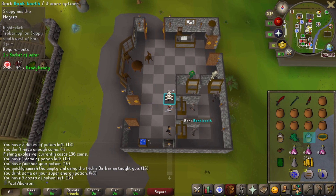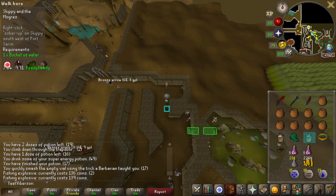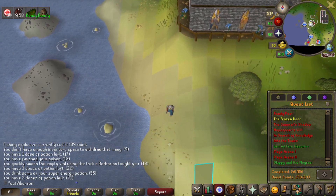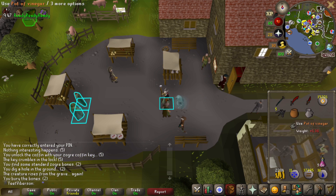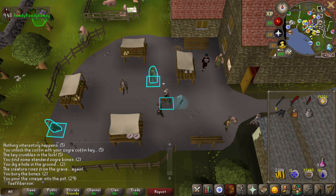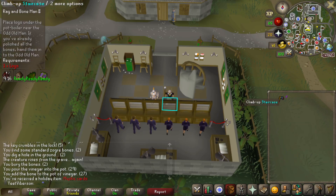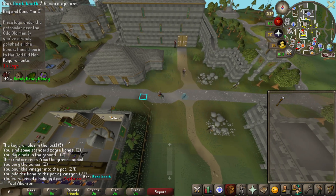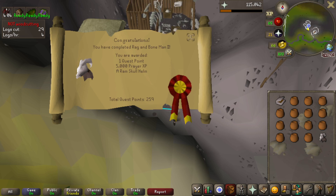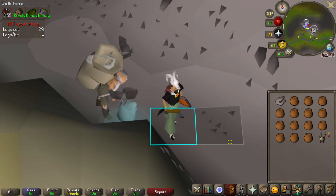Running around buying supplies. Also grabbed a green dragonhide body since I used the others in clues — going to be doing some ranging soon with the new rune crossbow. Spent about 30k on fishing explosives. No completion screen for Skippy and the Mogrims — just a green log. Accidentally lost my last vinegar. Also picked up those trading card things from Leagues while I was there. Rag and bone man 2 complete — 5,000 prayer XP and a level: 51 prayer!